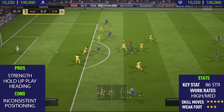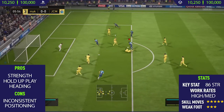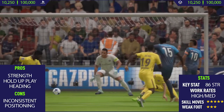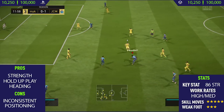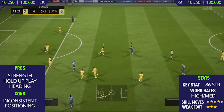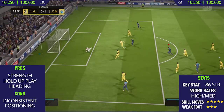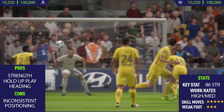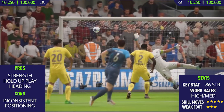The final con I could find with this card was his positioning. He does have medium defensive work rates as a striker, which isn't really the best. It does mean he drops a little bit too deep at times, and occasionally he doesn't make the runs — especially on counter-attacks. He usually seems to stay back rather than making the forward run, so that's just one thing to look out for when using this card.